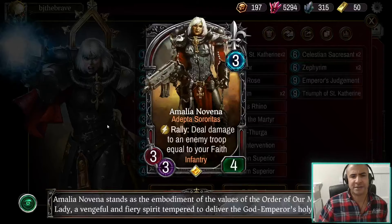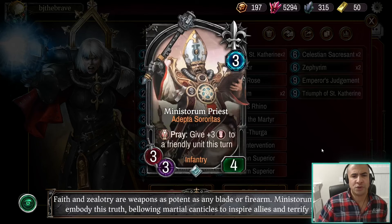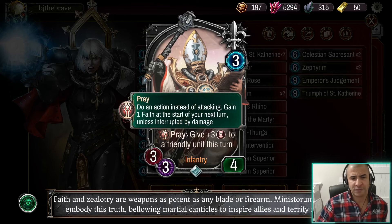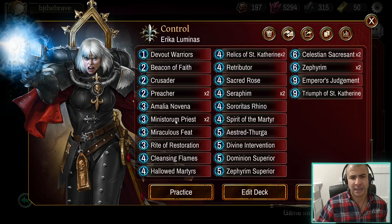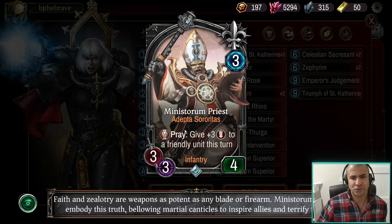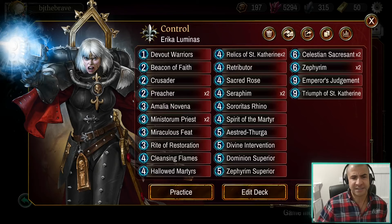We run a Maliakus, of course. We do run the new card, the Minister and Priest — a couple of reasons for that. First, it's just a really good three-drop in terms of tempo. But also it means you can pray with the Priest and basically give Erika five melee attack, allowing her to control anything on the board. You end up with that nice balance of praying and attacking, and that means you can remove stuff.